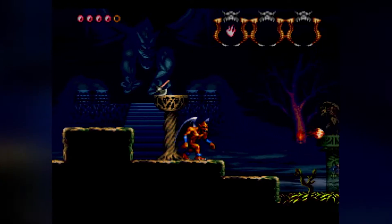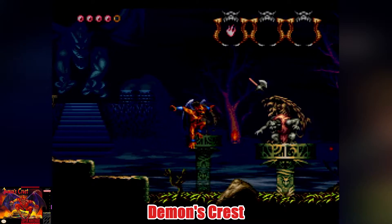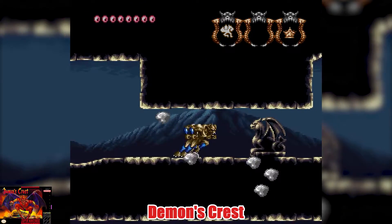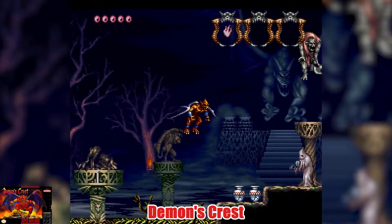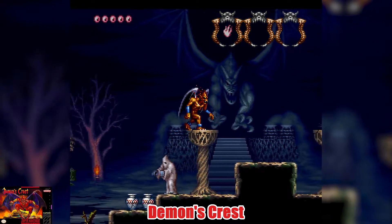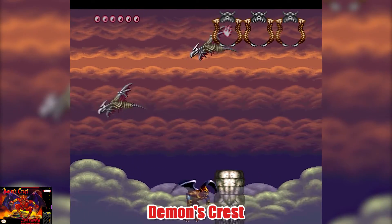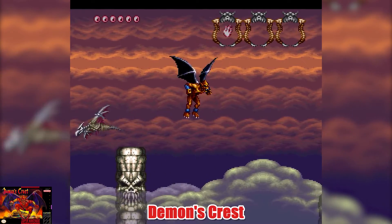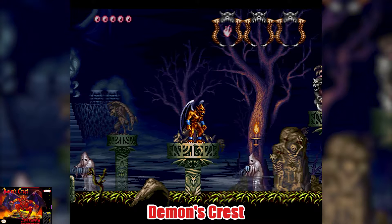Number 9: Demon's Crest. Is this deja vu? I thought we just talked about the Red Devil in Super Ghouls and Ghosts. Take the Red Devil from Super Ghouls and Ghosts and give Firebrand its own game. The control system is way ahead of what was in Super Ghouls and Ghosts. Firebrand can fly midair, grab onto ledges, and use a variety of attacks or special moves. Firebrand can also use his shoulder to break things in the background — I mean, how cool is that?